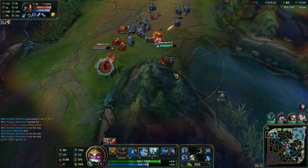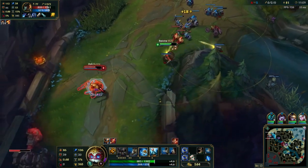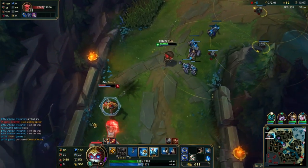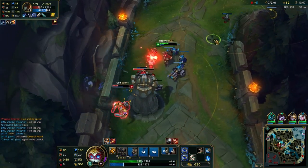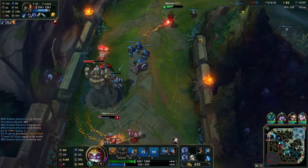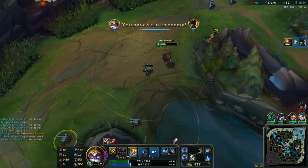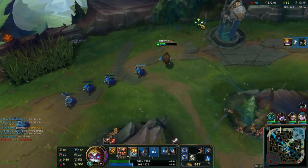In this clip we are against a Gangplank. Be wary when diving Gangplank solely because of his Remove Scurvy — he can disengage quite easily by removing the stun. But as I auto attack him I tank the tower, which allows my turret to attack him freely. Me tanking the tower keeps the turret unscathed, and he doesn't really understand this and gets absolutely melted.